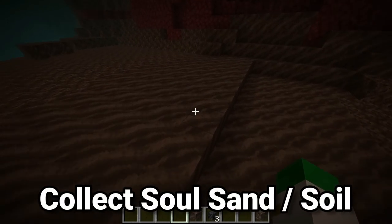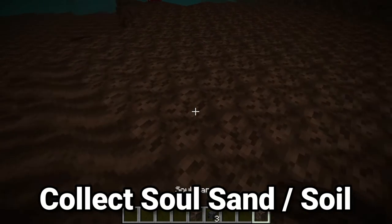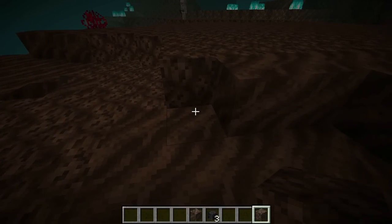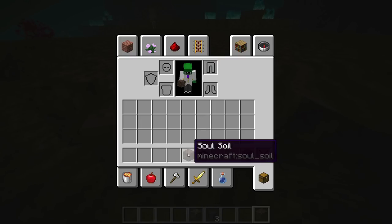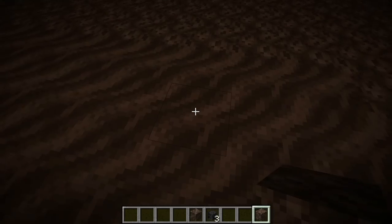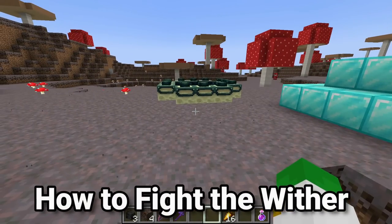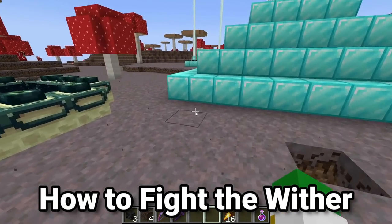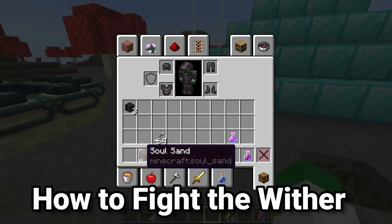While you're in the nether, the only other thing you really need to collect is some soul soil and some soul sand — it can be either, you just need four of one or the other, or even a mix. You can spawn the wither once you have four soul sand and three wither skeleton skulls.